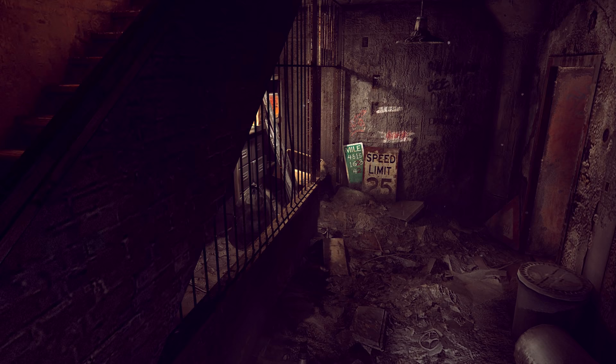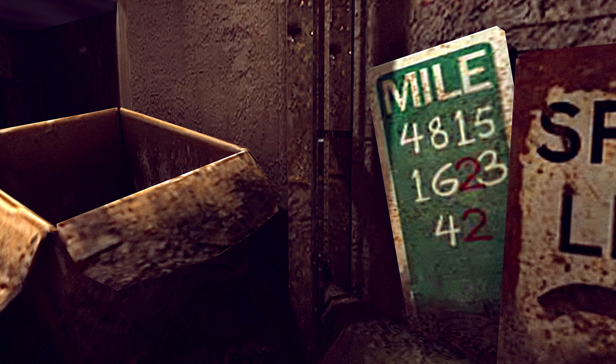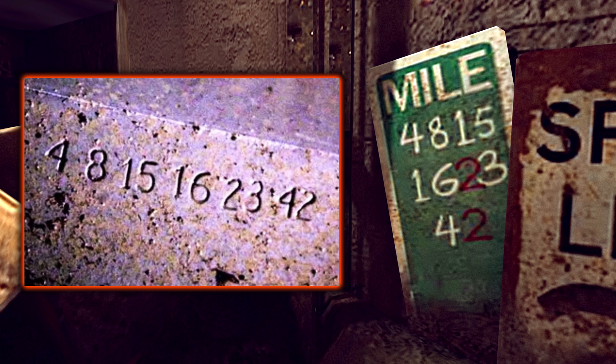In a similar Lost fashion, on the second floor of the wasted garage, there is a street sign that has 4, 8, 15, 16, 23, and 42 written on it. Now if you've ever seen Lost, these might seem familiar, as they are the reoccurring string of numbers from the show. Each corresponds with one of the final candidates to replace Jacob as protector of the island. The numbers also form the coefficients in an equation that predicted mankind's extinction. But that's neither here nor there — it's just Lost.